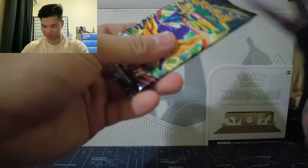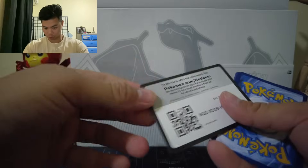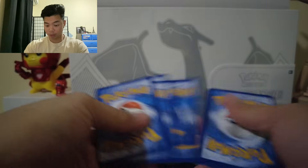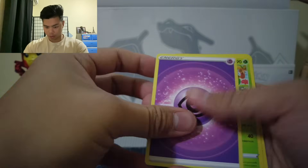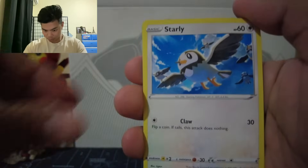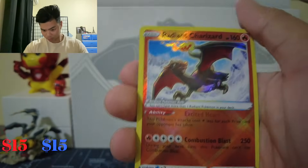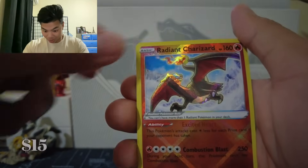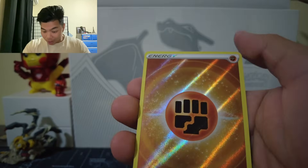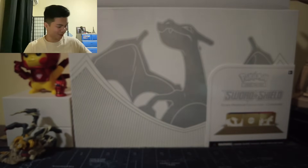I was actually having a little trouble opening this earlier so I'm just going to cut it. Pack 1: Energy card, Carnivine, Rare Candy, Leroy, Starly, Switch, Execute, Blood Disc, Emolga, a Radiant Charizard, and a Fighting Energy Holo. Not bad for the first pull.